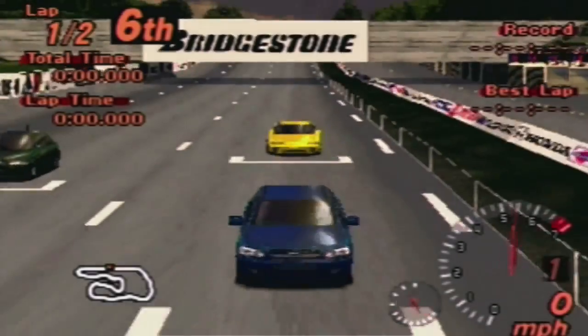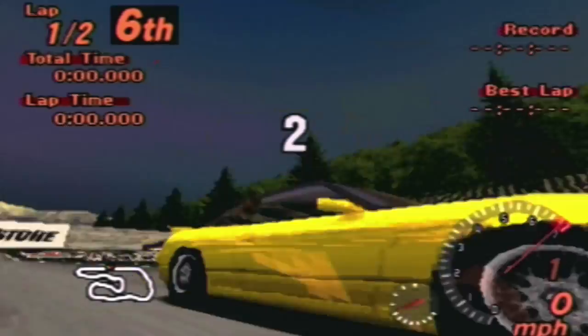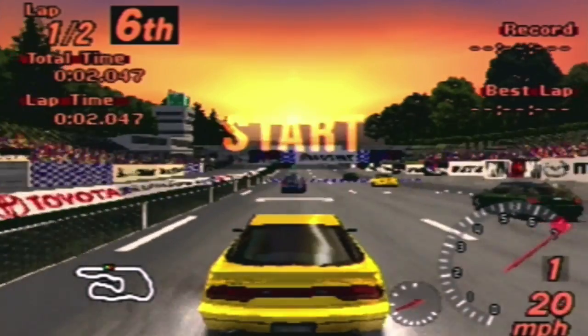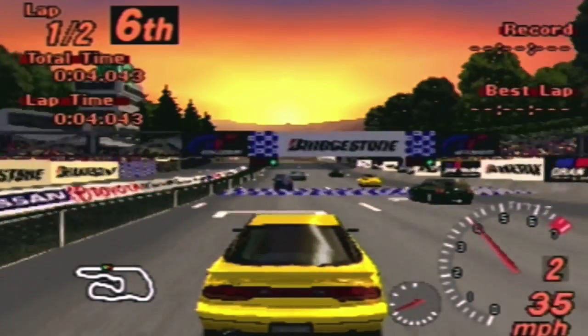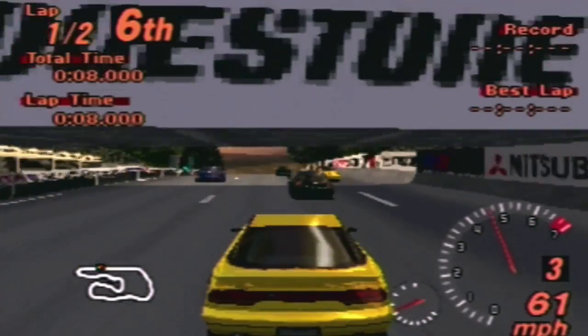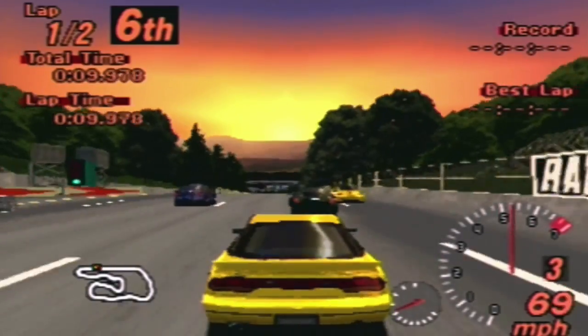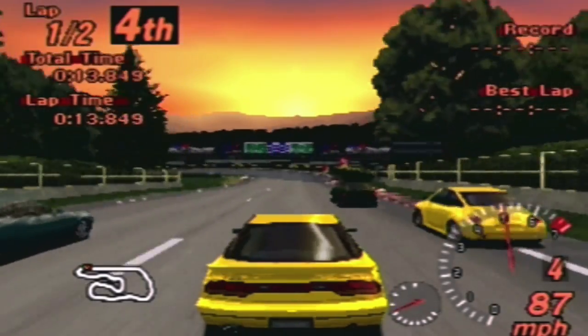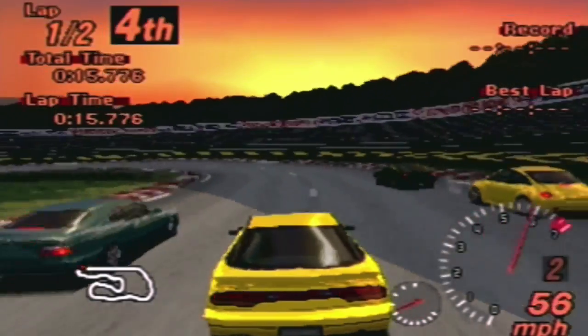Hey, what's up, it's Vince here, welcome to part 20 of Gran Turismo 2, getting through the fun stuff. We're doing the German Nationals and it's all in Deep Forest this time. We're gonna bring out various horsepower level cars, starting off with the Silvia 80 on these beginner prize cars — you get the back of a 180SX.